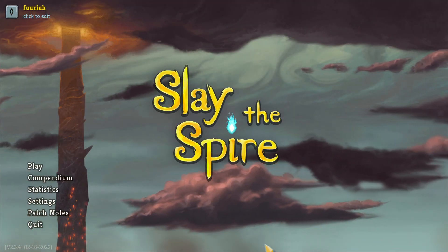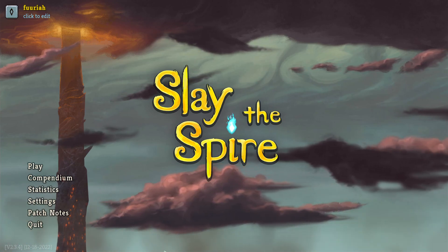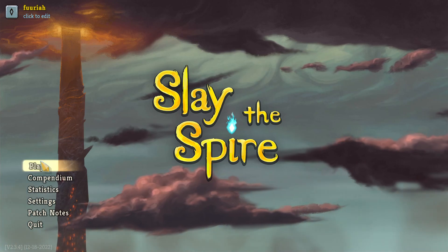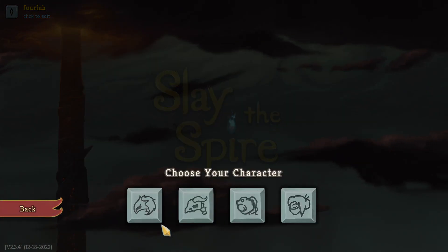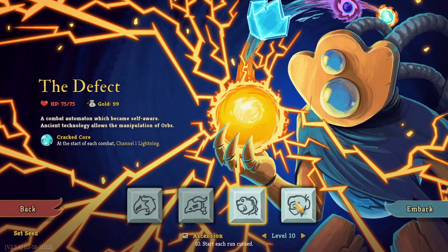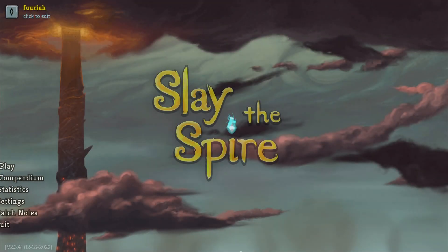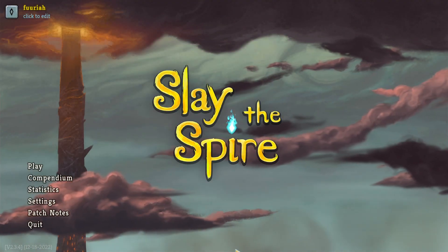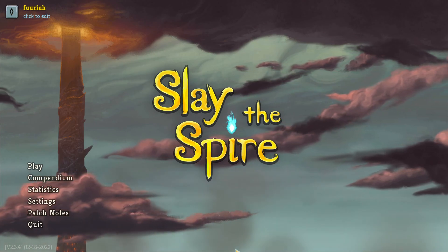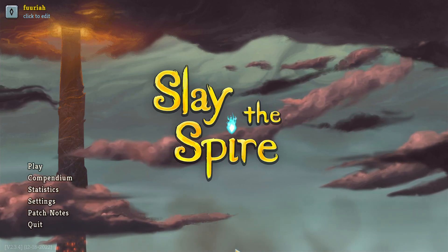That was a mess — so anyway, I hope you enjoyed yet another victory. Victory run continues — we are on Essential Level 7 as Iron class, six on Silent, ten on Defect, and four on Watcher. I might go Defect next time, I don't know, we'll see. Anyway I hope you enjoyed this, give it a thumbs up, it really helps me out a lot, don't forget to subscribe for more, and I'll see you next time. Bye bye!